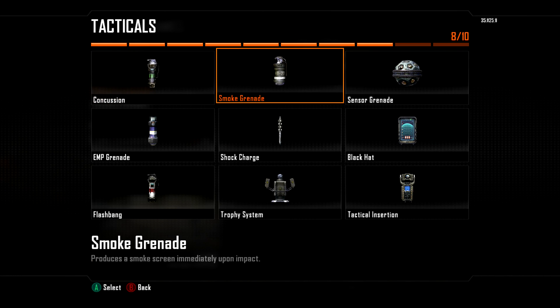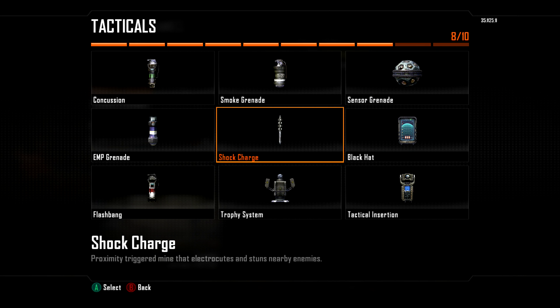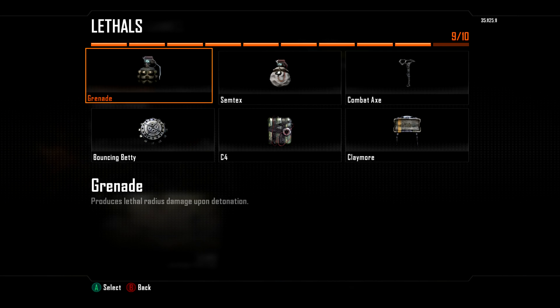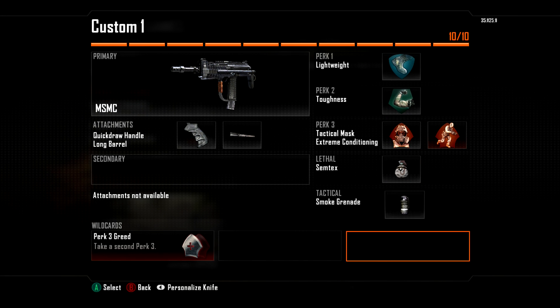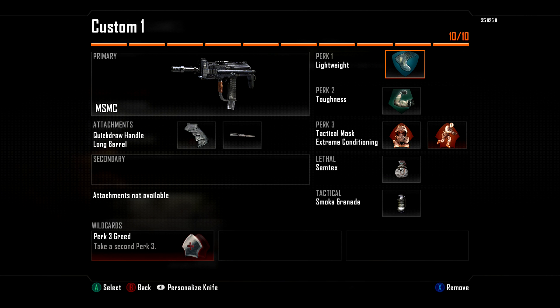Your options here: I usually run smoke and Semtex. Smoke is really important as a flag runner — you can smoke out the flag, smoke out the area you're in if you're getting chased, juke people out, and play crazy tricks. Smoke has a thousand uses; it's useful in Hardpoint but way more useful in CTF. There's just so much more you can do with it.